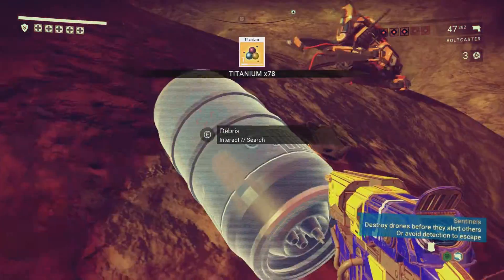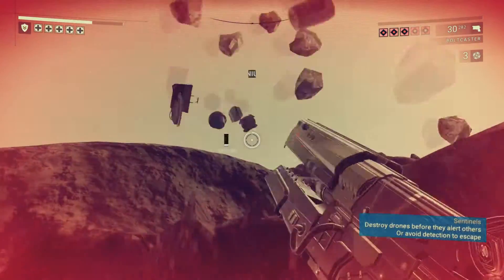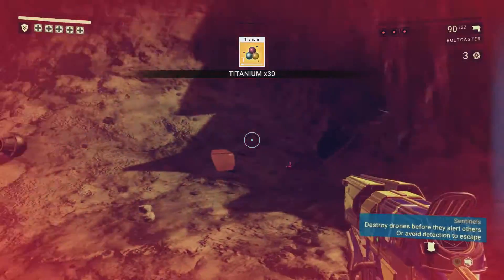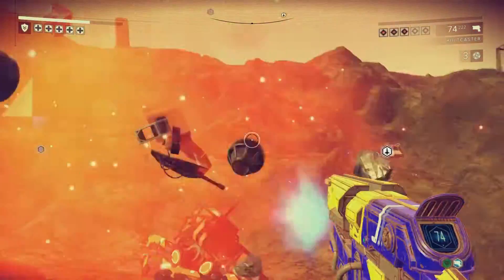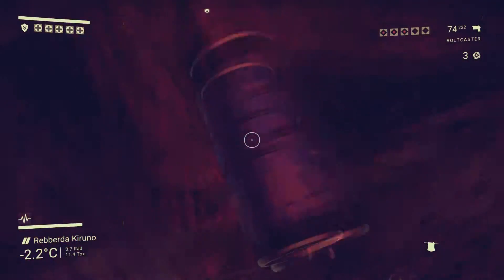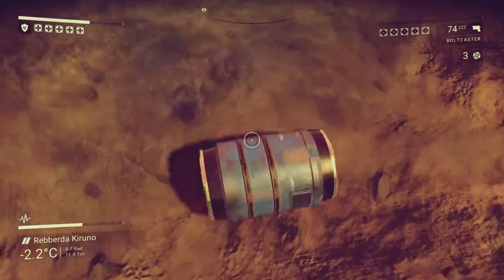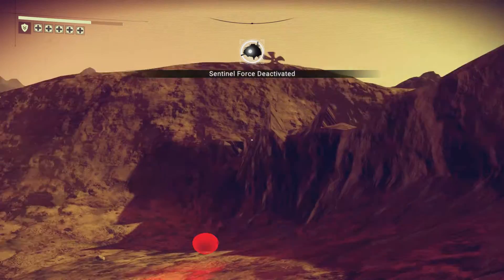If you do fight them, you'll often get a dimensional matrix from the laser dog, which is worth 15,125 units. However, since the Gravitino Balls and Albumin Pearls are worth a lot more, you'll probably want to discard the dimensional matrices and the neutrino modules that the sentinels drop. If you've already learned all of the blueprints that sentinels can give you, then you can just ignore the sentinel loot altogether.